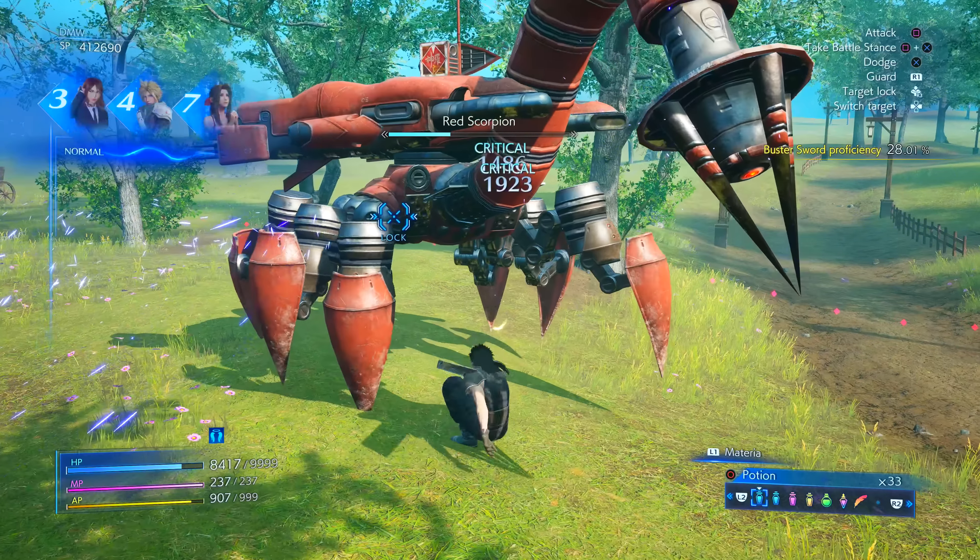Offensively against regular enemies and even bosses, I will sometimes spam going into Buster Sword stance and Assault Twister, then repeat stance and Assault Twister over and over. This is especially great when you get behind an enemy to deal massive crit damage and go beyond the damage limit break barrier. Also, when you see an enemy trying to use their big ability attacks with the percentage showing up, you can often knock it from 100 to 0 if you're in Buster Sword stance and do an Assault Twister.